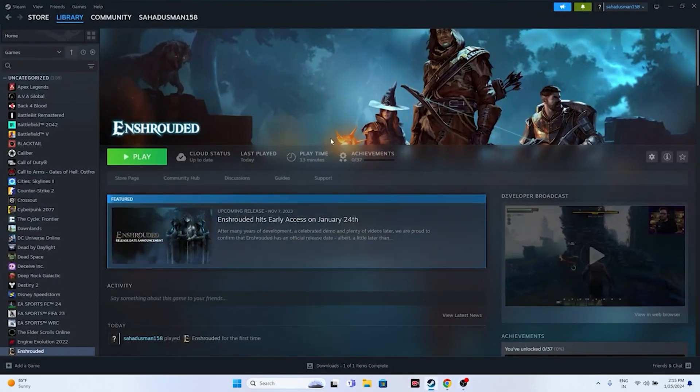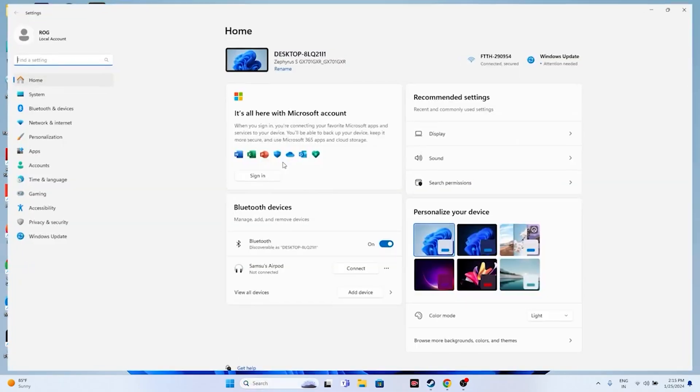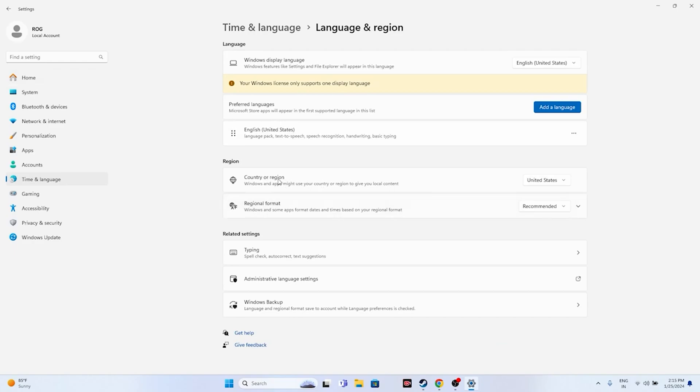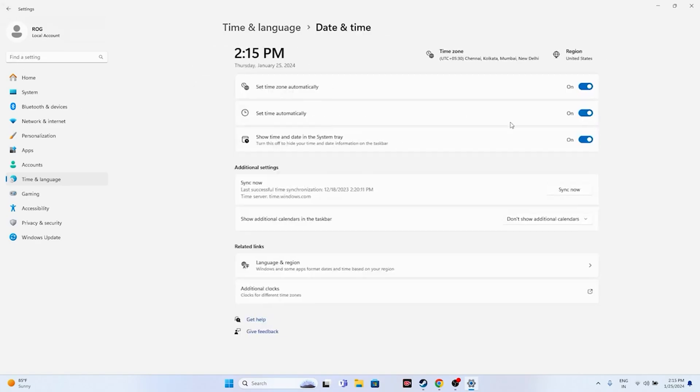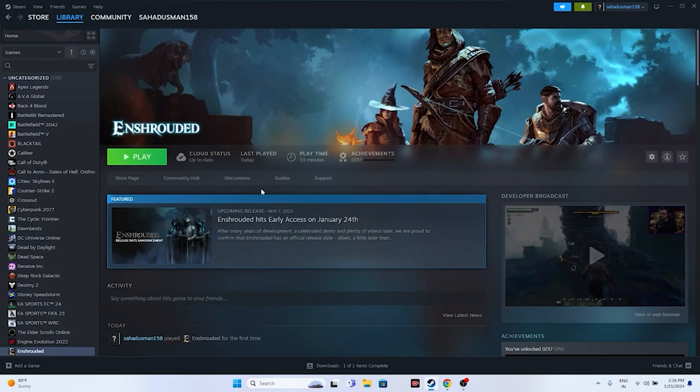The next step is to make sure the region and date are correct. Go to search, search for Settings, go to Time and Language, then Language and Region. Make sure the country and region is correct — if you're from the United States, select United States; if from the United Kingdom, select United Kingdom. Also make sure date, time, and region are set to automatic and that the time is recently synced. After verifying this, go back and try launching the game.